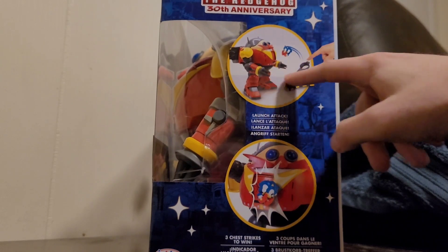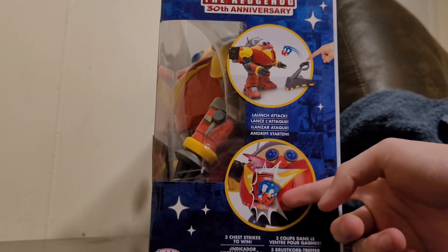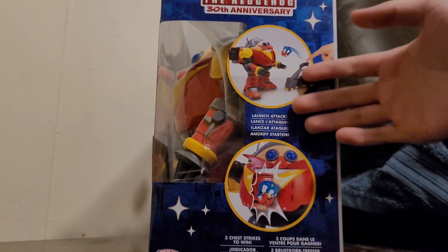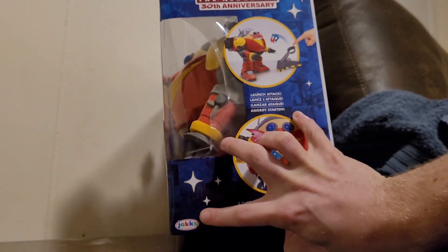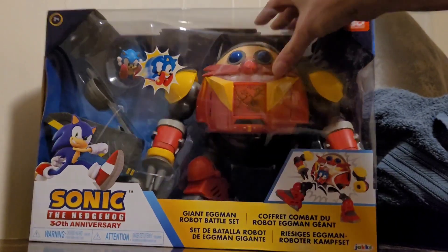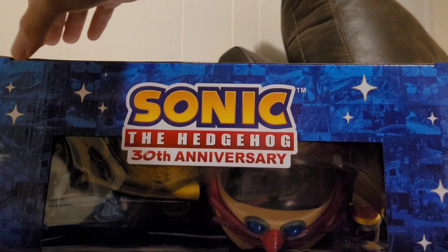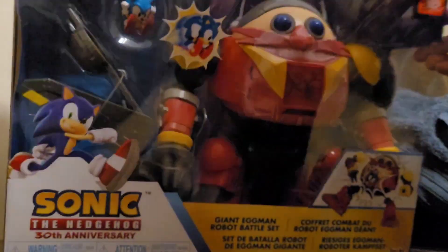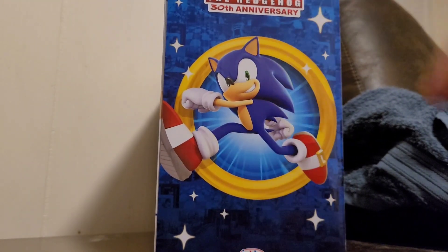We have the Death Egg Robot with Sonic and the ball — you can launch it — and it's basically just showing you all the other things it can do. Down here is Jack Pacific, and on the bottom it's basically just stars, and again the 30th anniversary logo. On this side, it actually doesn't look that bad, not gonna lie.